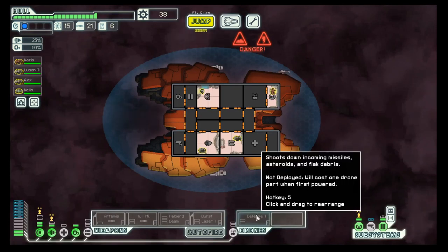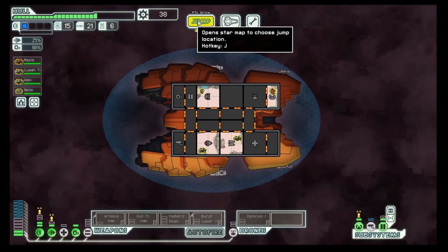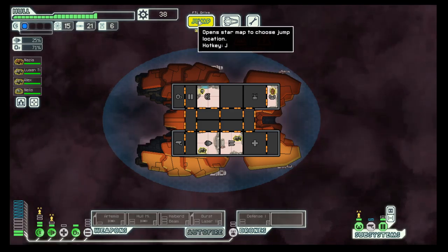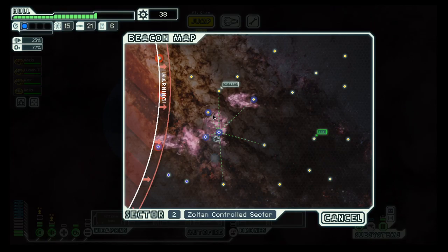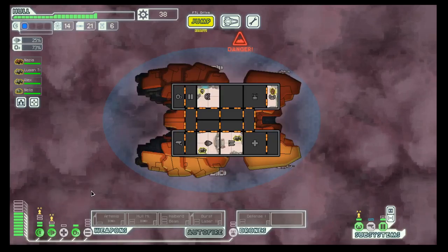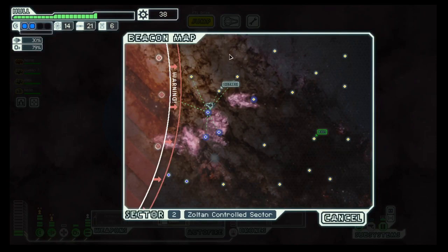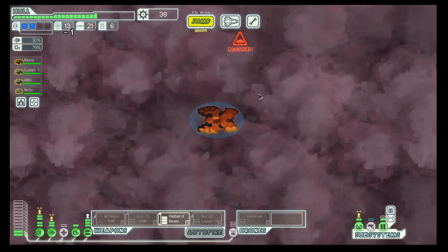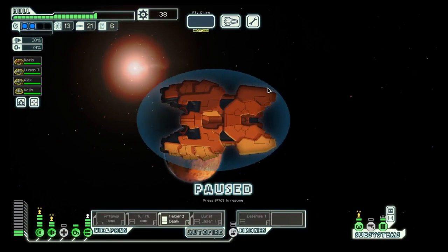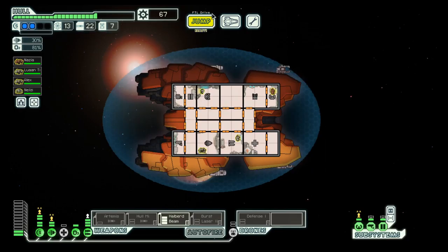I think we need that power, and then we can think about upgrading the weapons system. Let's go here first because we need a bit more scrap. There is a distress call — let's get to it. I promise to help. Remote repair — and we got scrap.